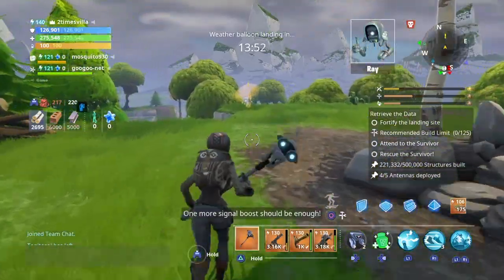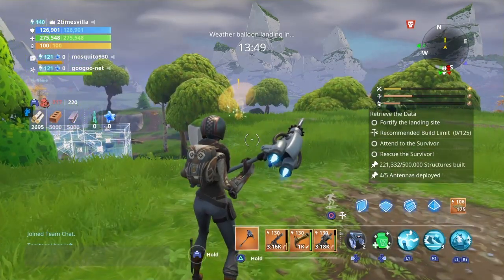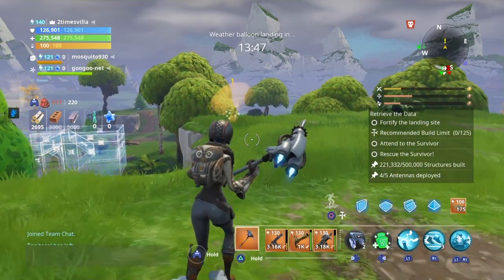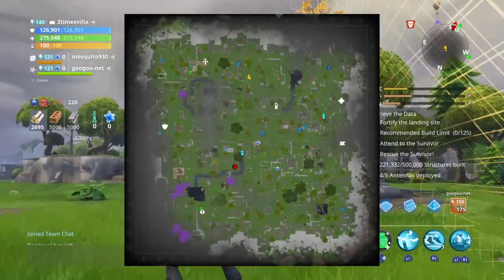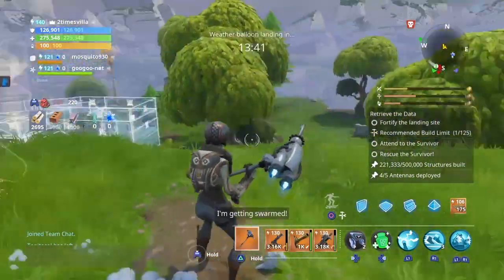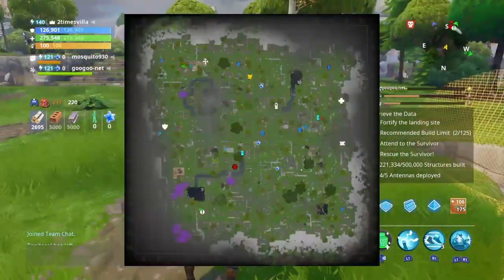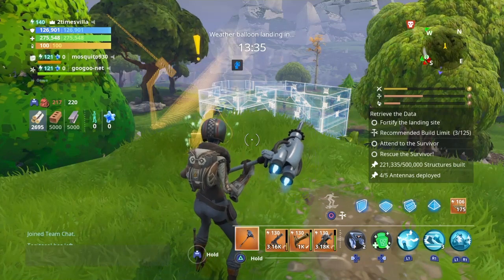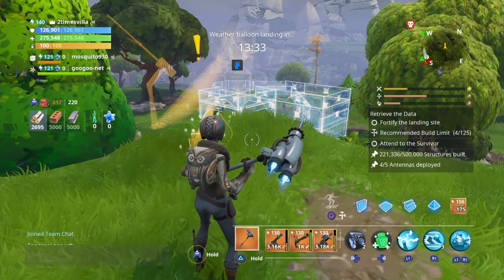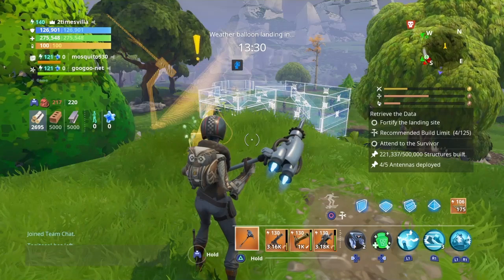One more time: go to any map, doesn't matter the level or the zone. Go in there, explore the area, walk around and uncover all the map, and it's gonna pop up. Look for the yellow exclamation mark and you'll see the satellite. Remember to subscribe, leave a like, comment down below — it's your boy Dane, I'm out, peace.